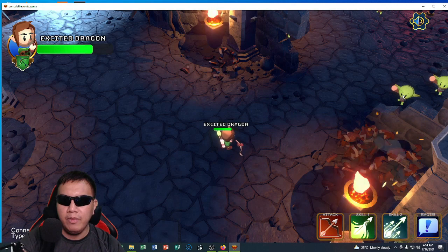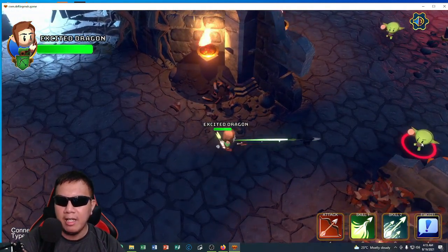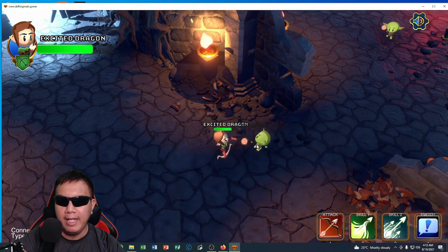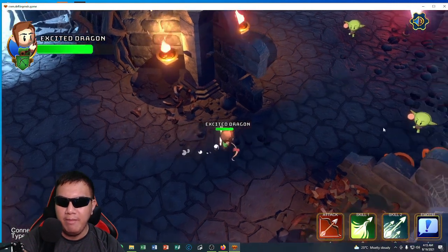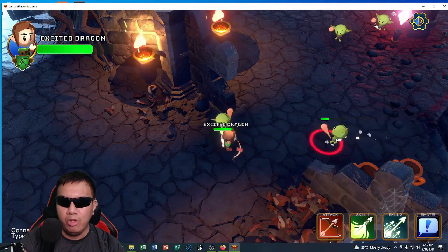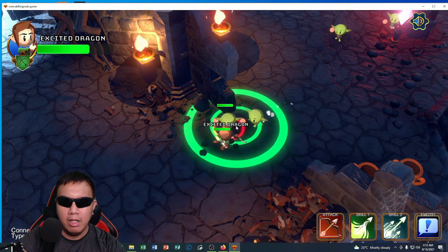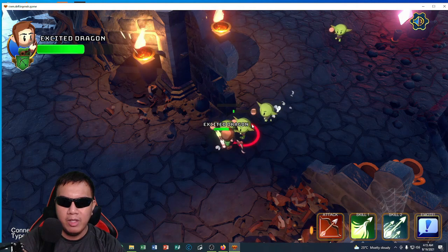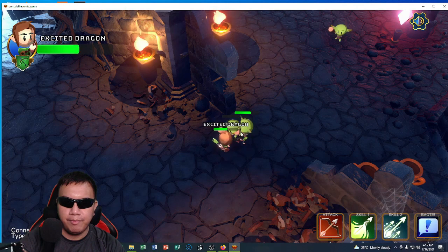If I press control and then right-click, it's not auto-attacking. So I have to press right-click every time to do this attack. For skill one, I need an area-of-effect skill. Another attack — there's no auto-attack option.